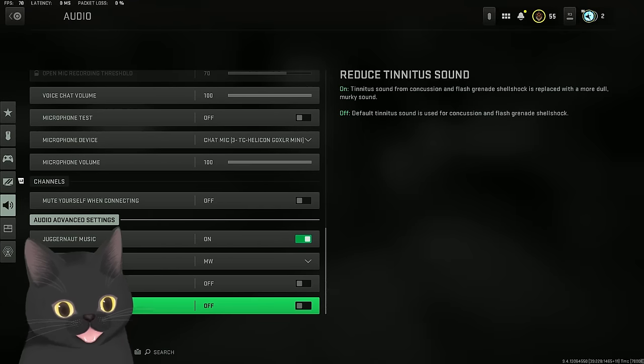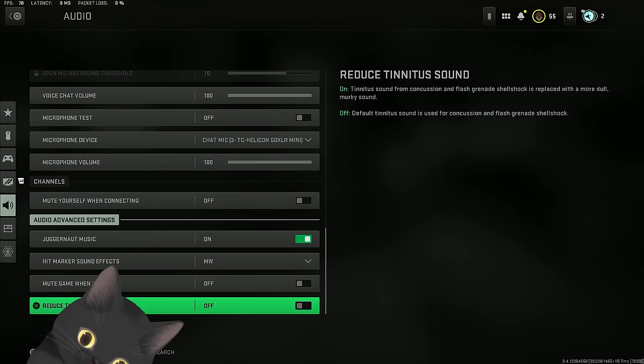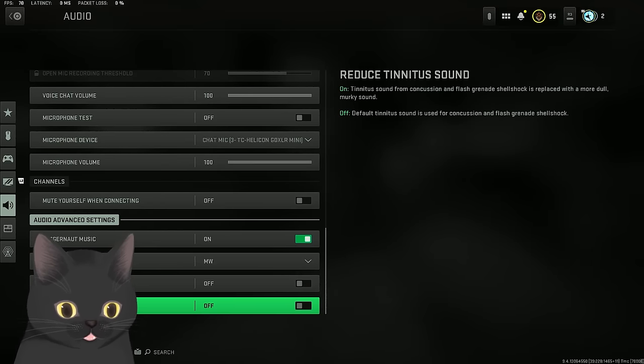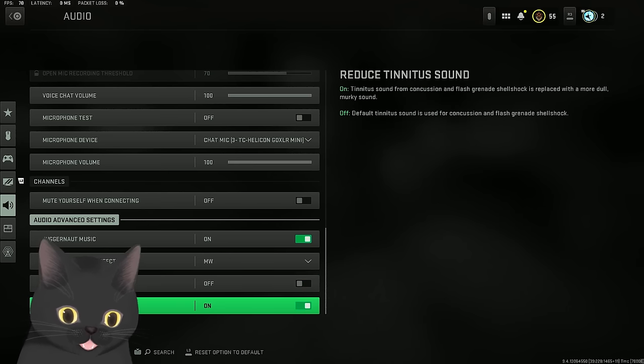Hold on - this is something I've never seen before. Reduce tinnitus sounds - that means when you get flashed, stunned, or hit by an explosion, that ringing noise will be a lot less annoying. That can help with hearing footstep audio when you're getting hit by multiple explosions. I'd definitely recommend turning that on.